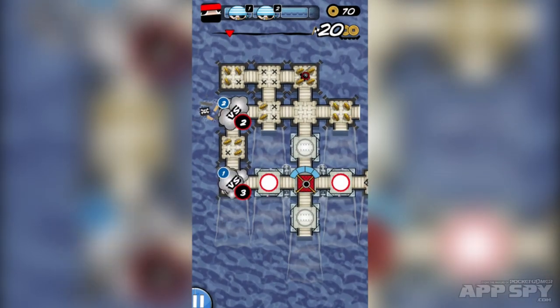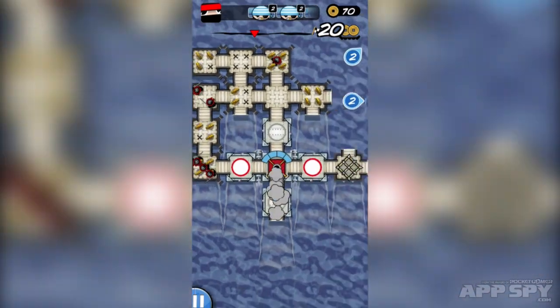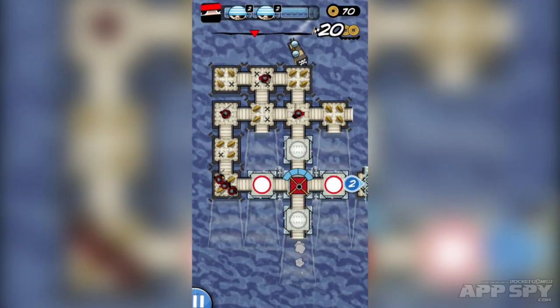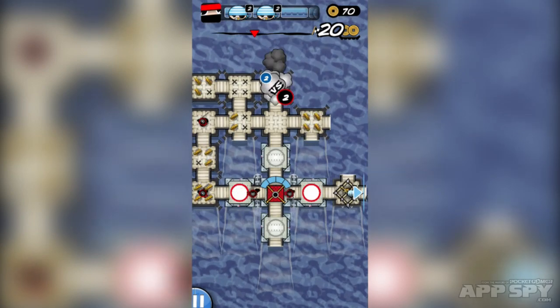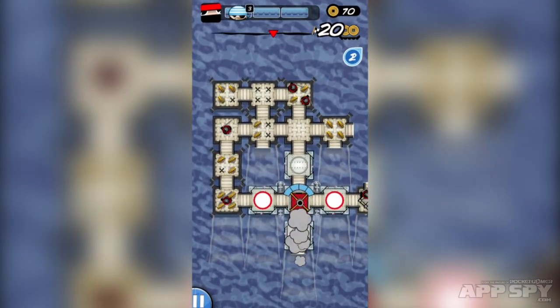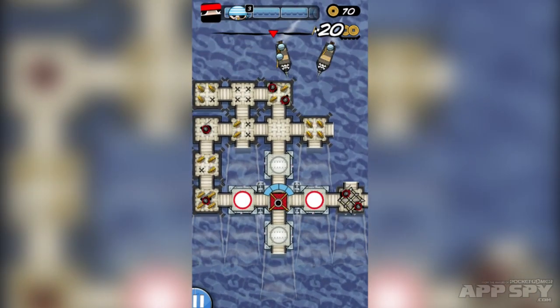You can send your ninjas to try and take out the pirates. One ninja beats one pirate, but two pirates will always beat one ninja. The whole idea is to defend your raft from these enemies — if they get to the engine, they'll damage it and you'll lose the blocks just above it, and you'll lose the game.